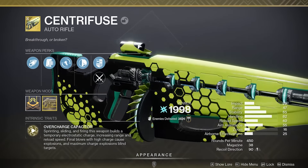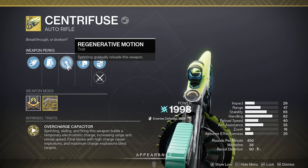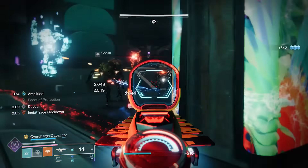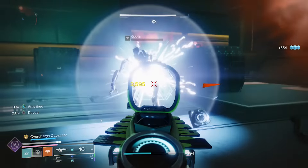The Centrifuse will benefit greatly from Arc Compounding, boosting this auto-rifle's ability to handle large groups of enemies. The Centrifuse builds up a static charge that causes the weapon to emit bursts of blinding, so this would allow it to double dip into those blinding effects.